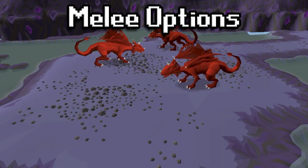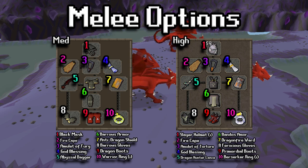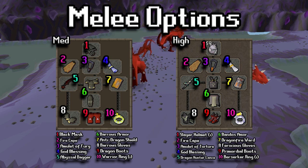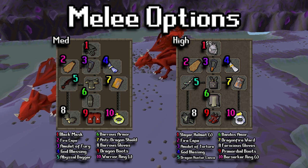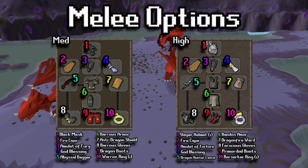For the melee setup, here we have a mid and a high-level setup. Melee is a little bit tougher, but if you still want to do it, you definitely can. Here we also have Anti-Dragon Shield slots in both of them, so you're not going to need the Antifire potion. Again, all of the items are listed below if you want to check out each of them individually. Here we are looking for some good melee DPS, along with good melee defensive stats because we will be tanking the melee damage from these Brutal Red Dragons.